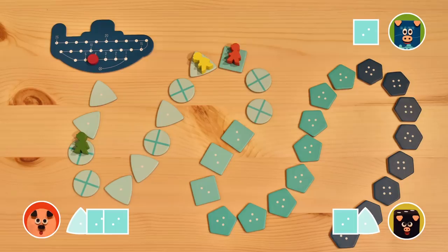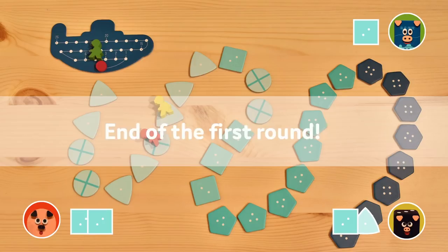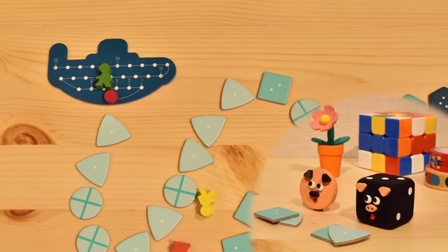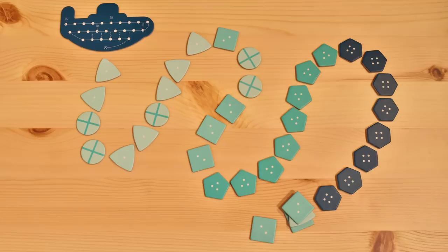Uh-oh. If the oxygen runs out, the round is over. If you made it back to the submarine, you can keep your treasure. If you don't make it back, you lose all your treasure. The lost treasure chips fall to the end of the treasure line and make piles up to three chips high. Take away any blank chips in the line and start the next round.